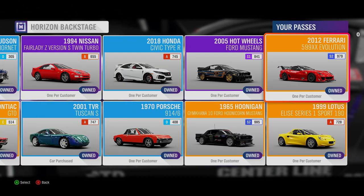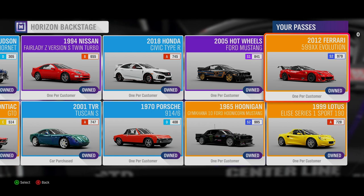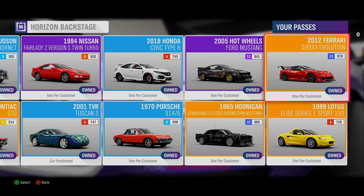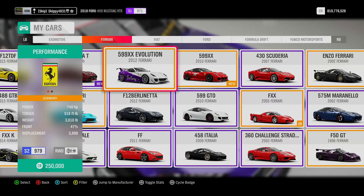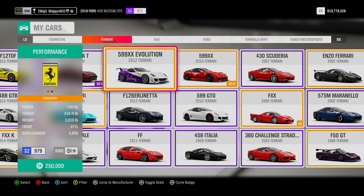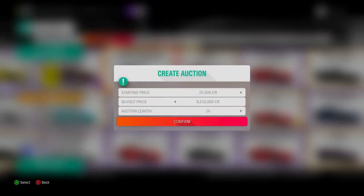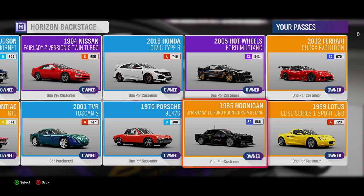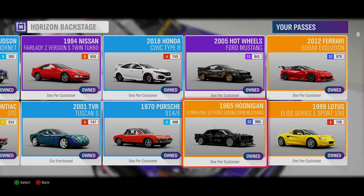Next up is the 2012 Ferrari FXX Evo, fairly rare in the Auction House at the moment, and rightly so, as it is one of the fastest cars in game. If you don't have this car in your garage already, it's definitely worth picking up from Horizon Backstage. The FXX Evo comes with 740 horsepower standard, sits in Class S2 979, and is worth 8,212,000 credits in the Auction House.